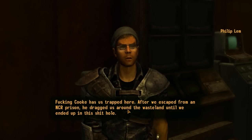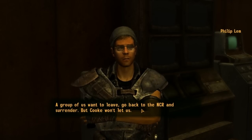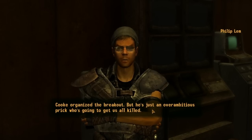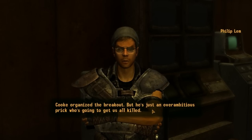He says he's from an NCR prison, that someone dragged them around the wasteland until they ended up in this place. A group of them want to leave — go back to the NCR and surrender. Cook organized the breakout, but he's just an overambitious troublemaker who's going to get them all killed.